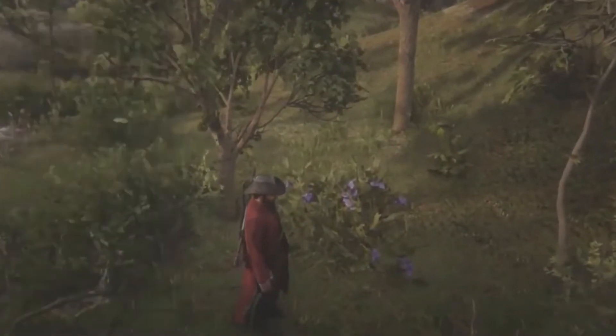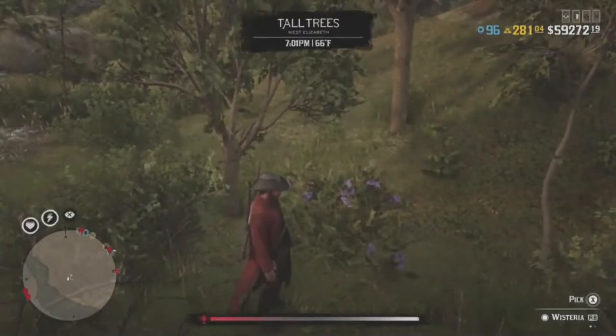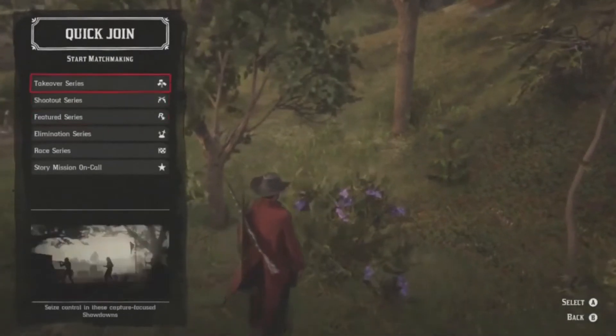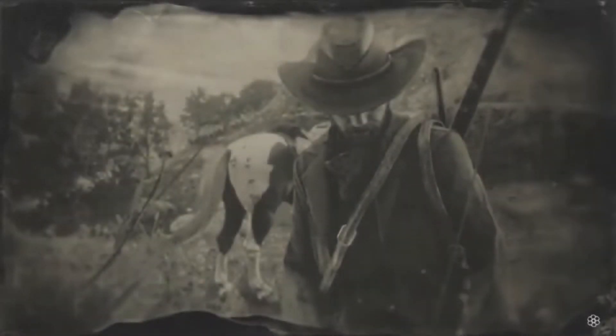Let me show you right here — I've got 281 gold bars with four nuggets. This is gold, money, and XP. I had two of the wisteria flowers, so as soon as you get 10 you can go ahead and find Madam Nazar and sell them. What you're going to want to do is open the interactive menu, go to Quick Join, and hit Takeover Series. After you hit Takeover Series, wait three to four seconds, then go ahead and pick the flower. Once you pick the flower, you're going to see this screen.